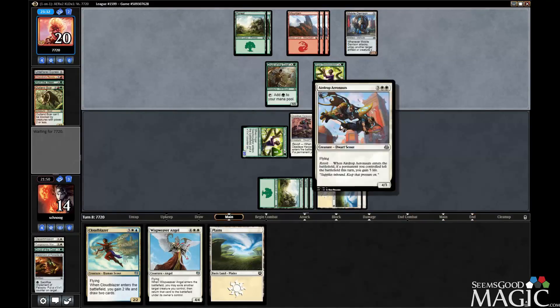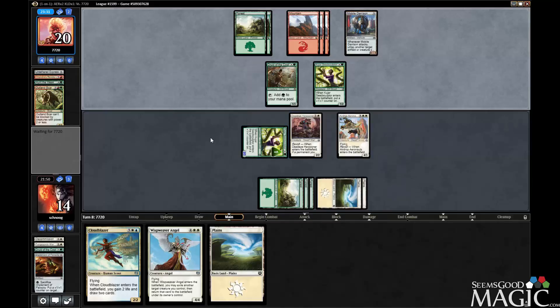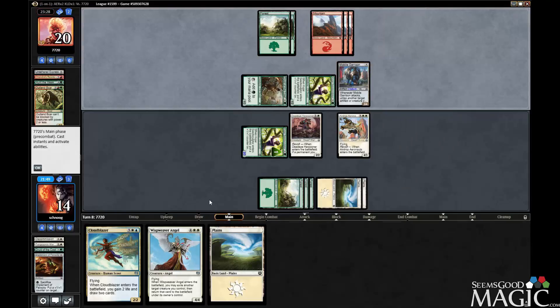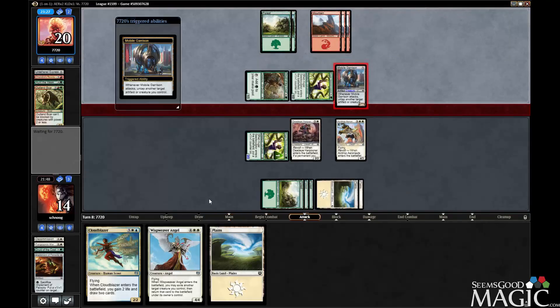Next turn we can either flicker this or this. I think we're probably just going to flicker the aeronauts after we attack with it. The five life seems fine.